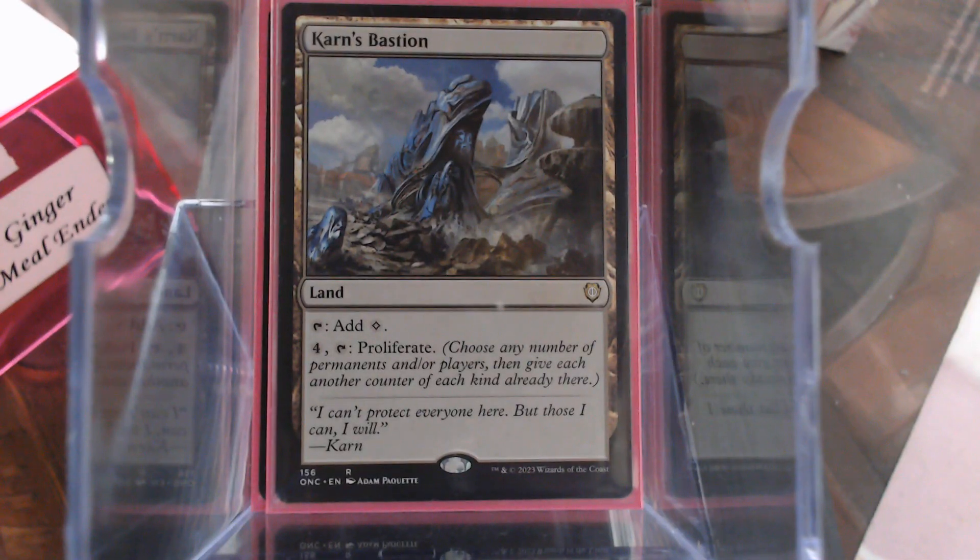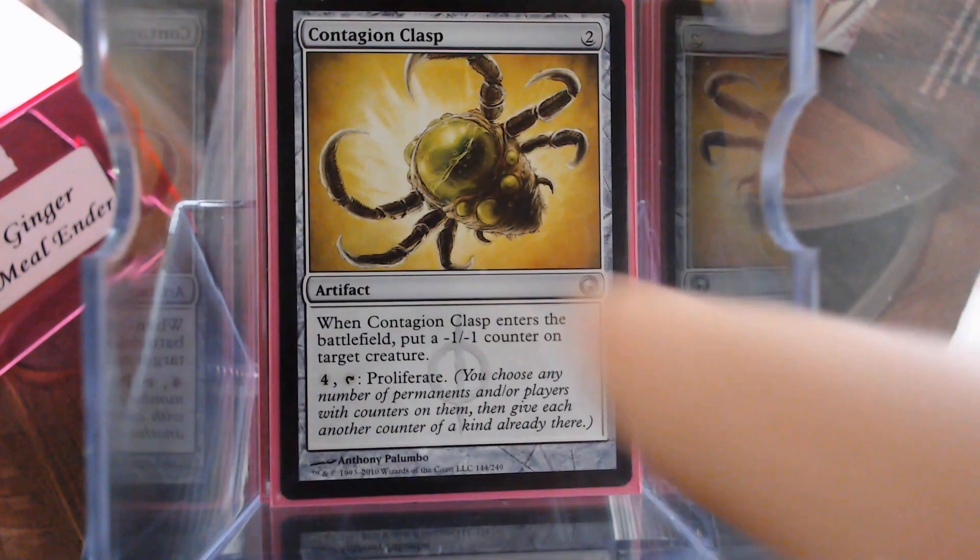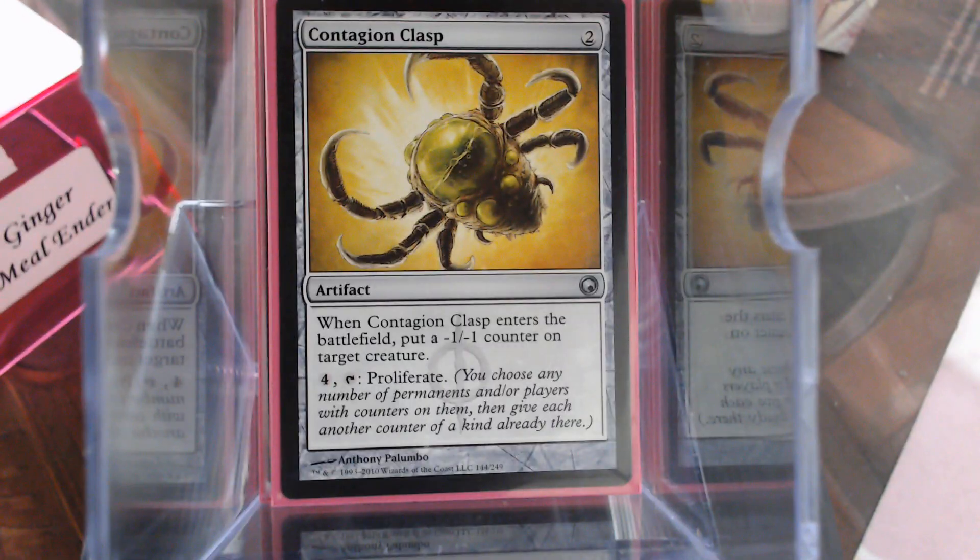Carnes Bastion proliferates. Contagion Clasp proliferates. Yes, Contagion Engine would be better, but, you know, using what I got.